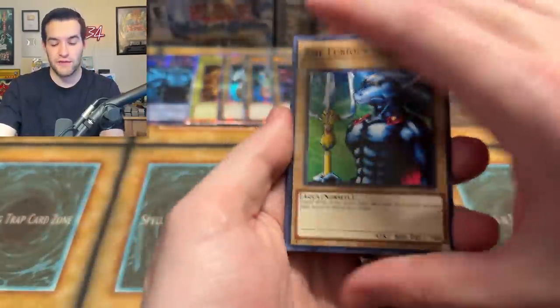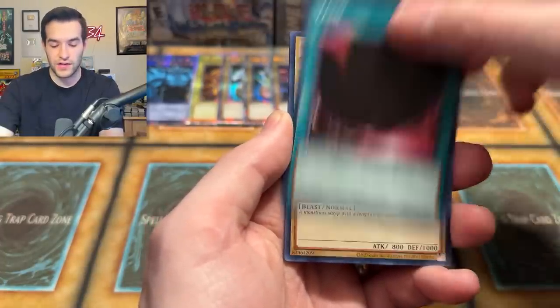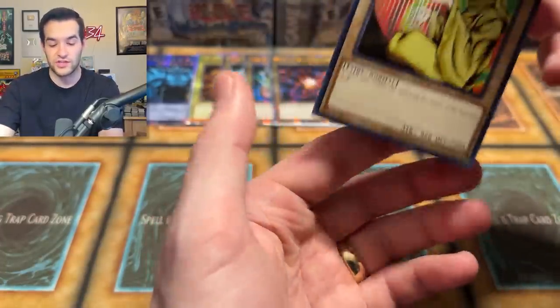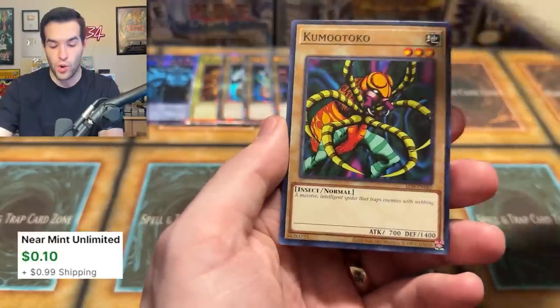You might get a Secret Rare, but it probably won't be from the set you want. So it could actually even out to be a very tough pull. Green Phantom King, Yami — I think they have their own section on TCGPlayer. Kimutoko — I knew there was nothing, I was just trying to end it there. Fourth display.